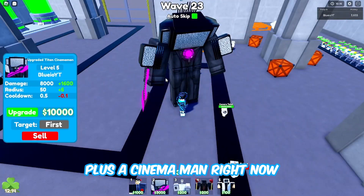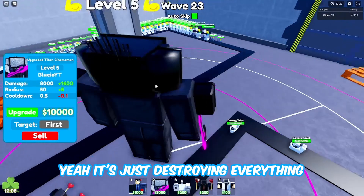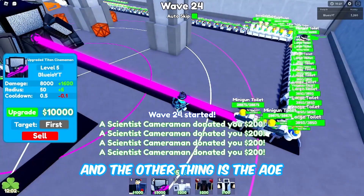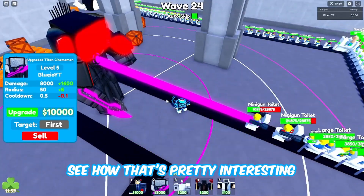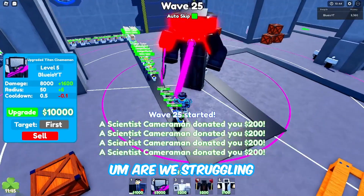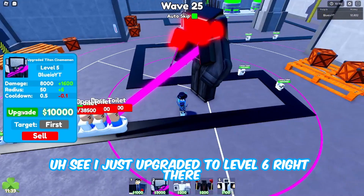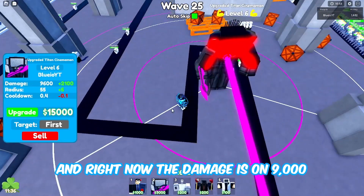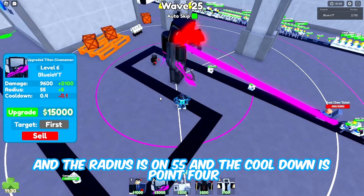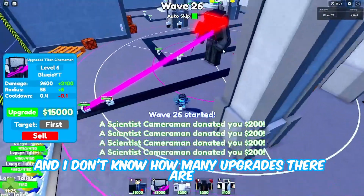It's kind of like a UTC plus a cinema man because it has a single target thing and AoE - which is pretty insane. It's just destroying everything. So the laser beam is the range attack, the other thing is the AoE, and here's the sword. We're struggling a little bit but it should keep up. Let's upgrade to level 6. Damage is now 9000, radius is 55, and cooldown is 0.4 - it can almost reach all the way across the path.